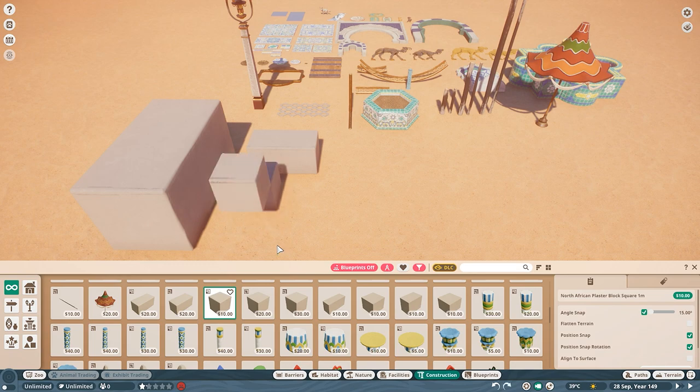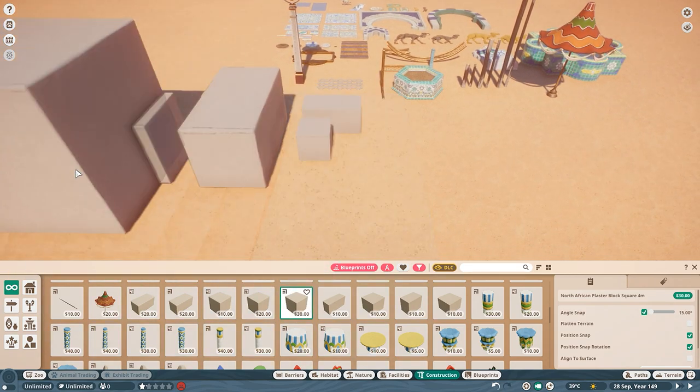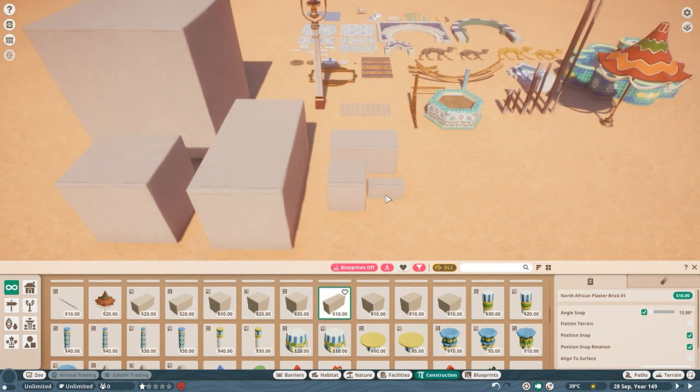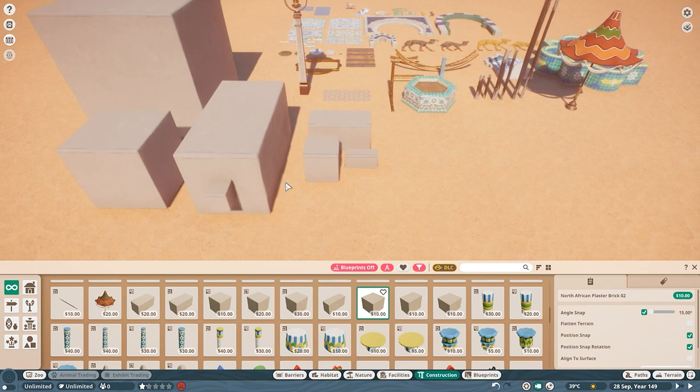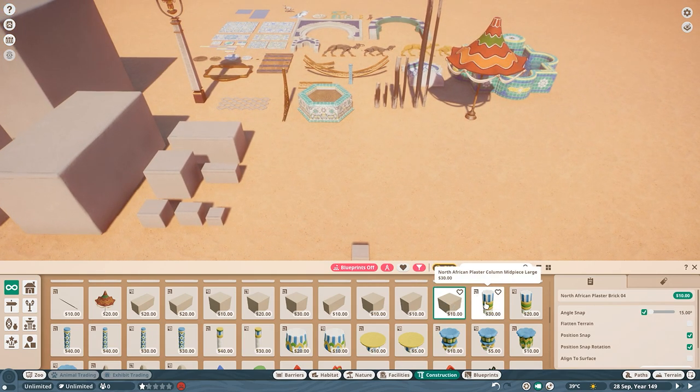Then we come into a lot of plaster blocks. I don't hate these — they are generally going to be very good for building — but some of them I just won't see myself building with, especially this one. Like if I build a quarry I could use it, but that huge one I don't really see myself using. We have a lot of smaller ones — the smaller the piece the better for me — and then the columns or pillars.